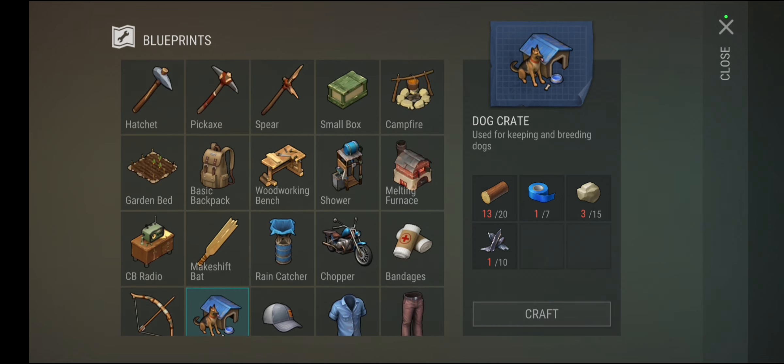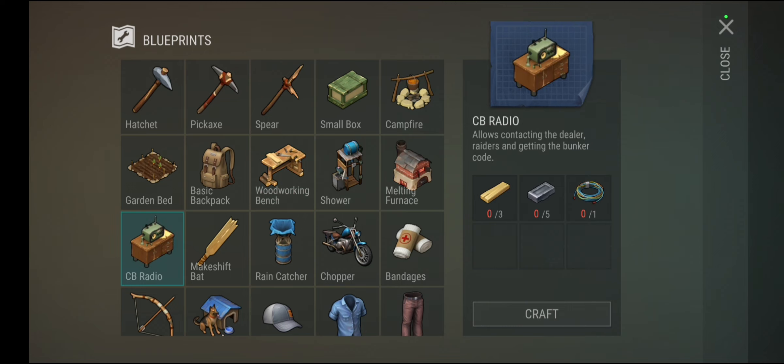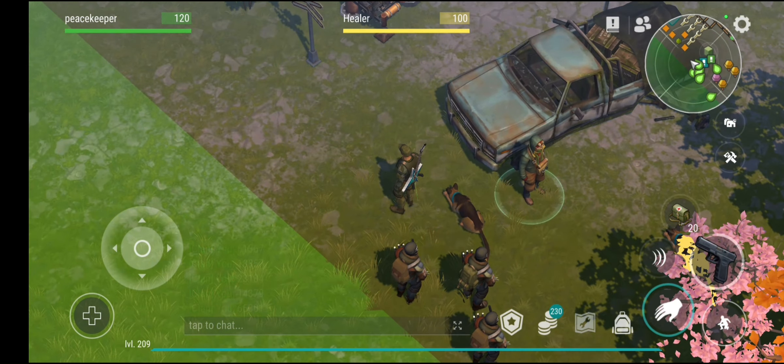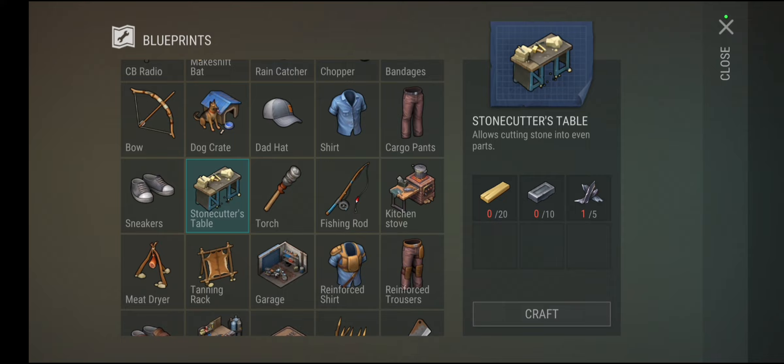The main things you'll need 100% are two campfires and two garden beds if possible. Slowly build a radio and a rain catcher — the rain catcher lets you collect water using empty bottles. I wouldn't recommend crafting the bowl yet until you get to Bunker Alpha. Bunker Alpha is a big challenge on its own, so take small steps and do different locations to help you build up.